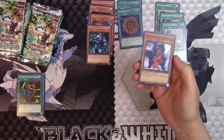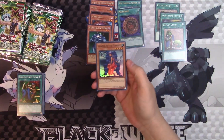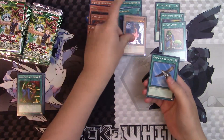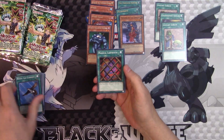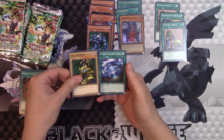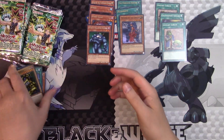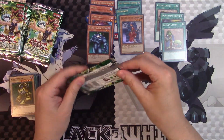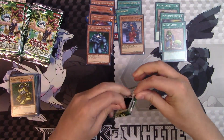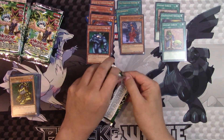We're getting a pretty good amount of hits — this is pack four and already we have three foil cards. Invader of the Throne — we'll put you right over there. Rising Air Current, Magical Labyrinth, Slot Machine, and Mystic Plasma Zone. I'm not complaining — these are pretty good packs. Maybe they increased the hits in these boxes specifically because it's the 25th Anniversary.